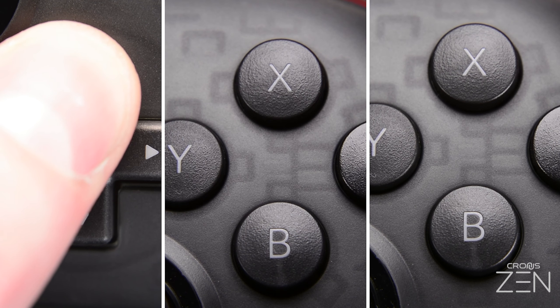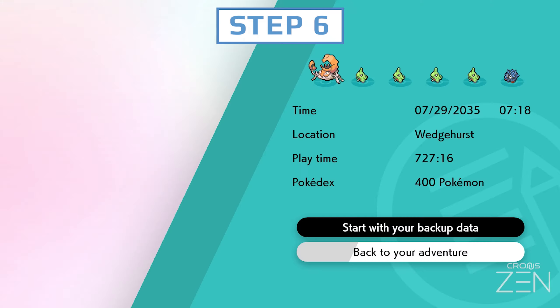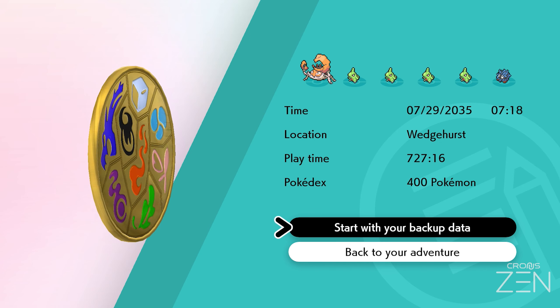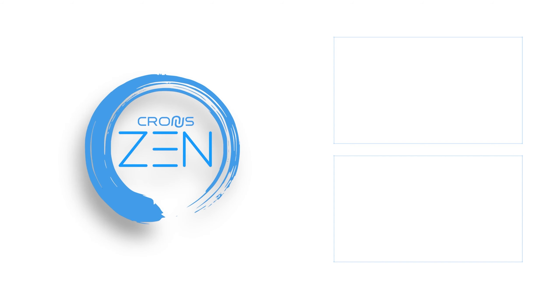Step 6. When you are done hosting that Pokemon, you can revert your save by holding Up, X, and B together during the opening scene of the game. Select "Start with your backup data," save the game, then repeat Step 4 to set up a new Pokemon. And that's how you perform advanced den hosting tips in the Cronus Zen Pokemon Sword and Shield Plus Pro game pack.